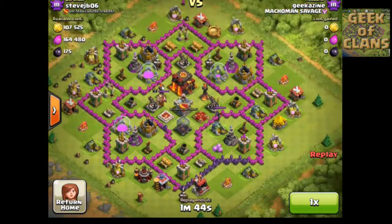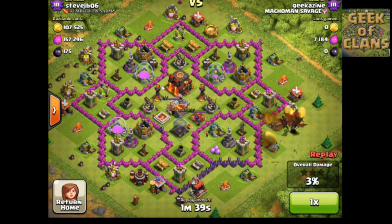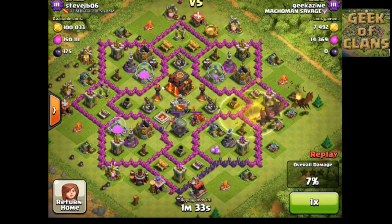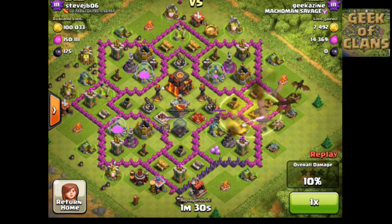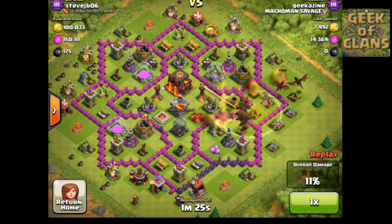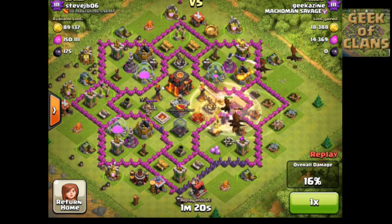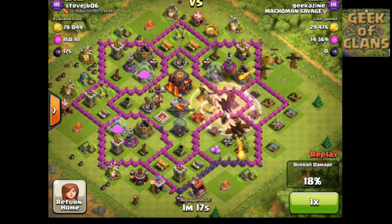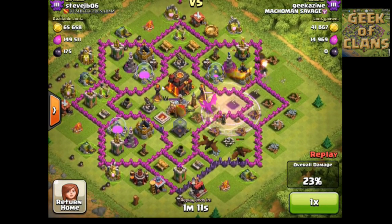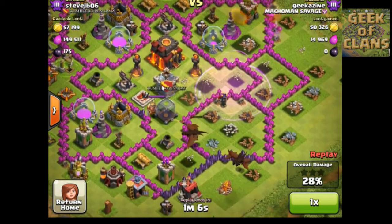Here we are in the replay. I come from the east because I thought that would be the best approach. I put down the dragons right away in the first wave, always trying to get 25% destruction. I put down a heal spell followed by a speed-up spell and another heal spell right away, hoping one of the dragons would hit the first inferno tower. They didn't really focus on the tower, but they did get the X-bows — those are ground-and-air X-bows, which helped. The other dragons split apart, which wasn't ideal.